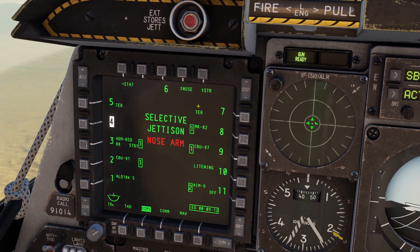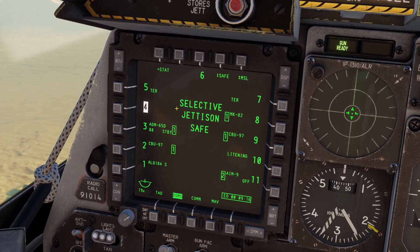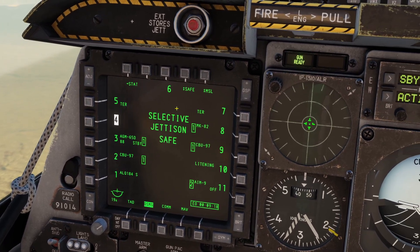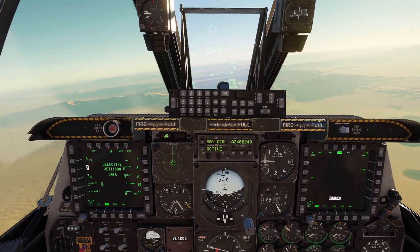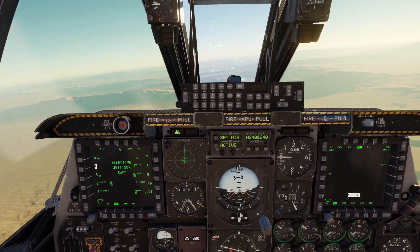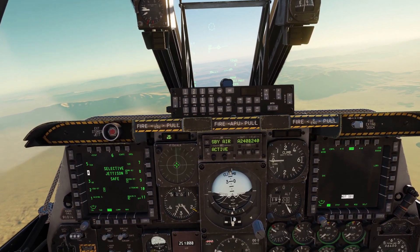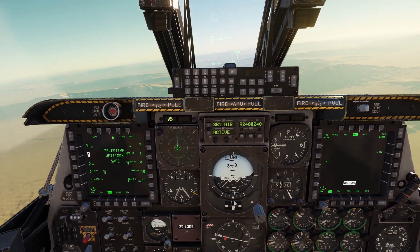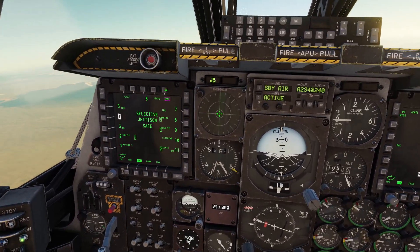Now I'm going to show you how to do missile mode. You select missile, and then you select your Maverick missile, and when I click the weapon release button, it's going to fire it off. And there it goes. One thing to note: missile mode only works when I have the Maverick missiles on a triple rack, and not on a single rack. I do not know why. You can still jettison Mavericks on a single rack, but you have to do it in rack mode.